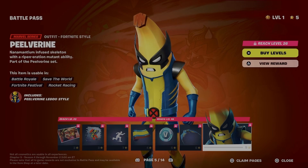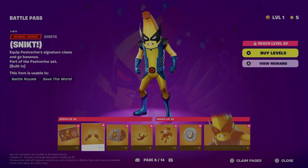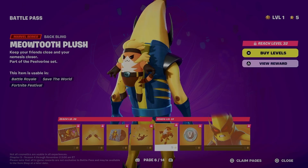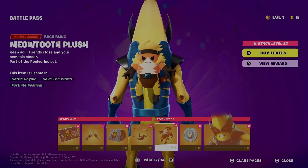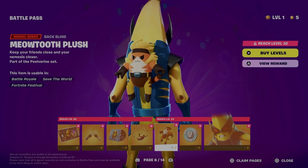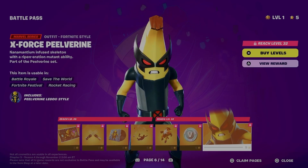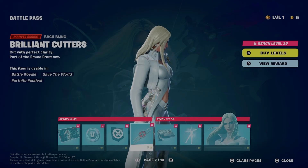Peelverine wings. Peelverine — nanamantium infused skeleton with a ripgeneration mutant ability. That's cool, it's a very fun Peely skin. He has banana pickaxes — it's basically Fruit Ninja! Meowtooth Plush — keep your friends close and your nemesis closer. So I guess Sabertooth is called Meowtooth. X-Force Peelverine — that's kind of cool.